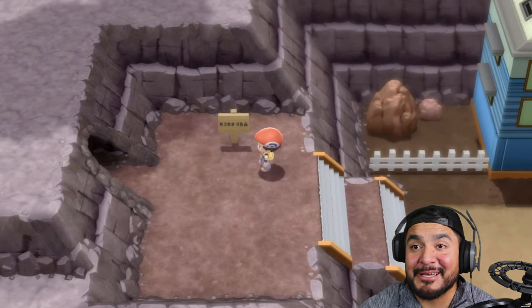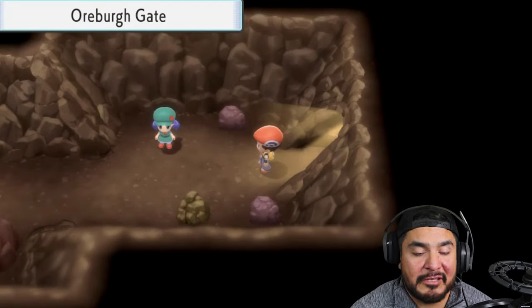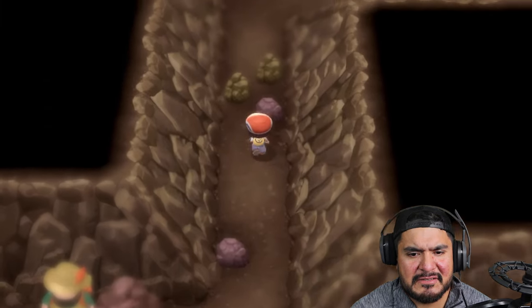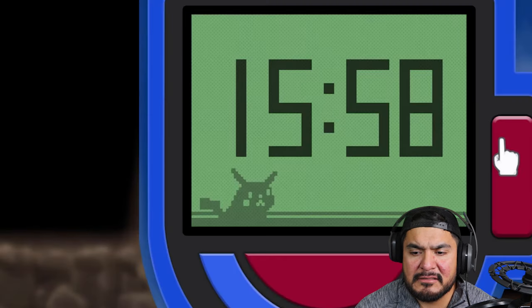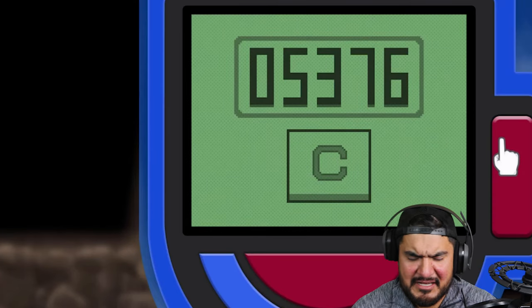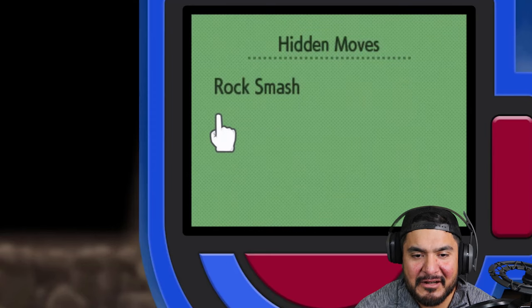I really don't like him - him and Hop, I really don't like. So let's go back inside this cave - the connecting cave, or the Oreburgh cave. What we need to do now is use the Rock Smash technique. Let's go ahead and use Rock Smash.